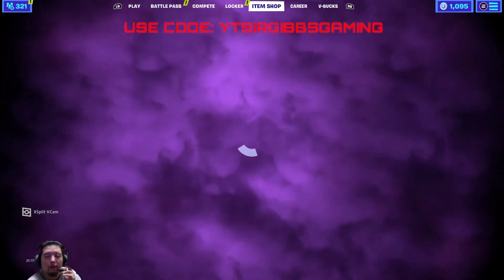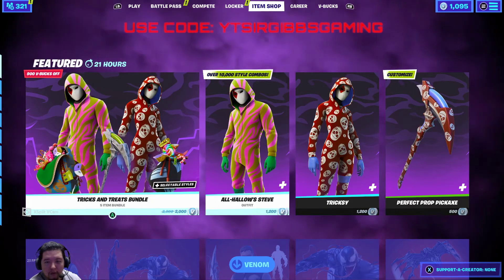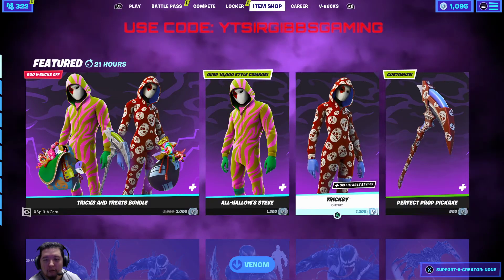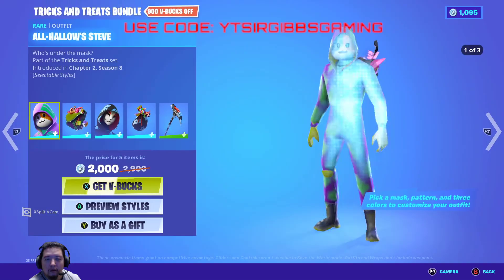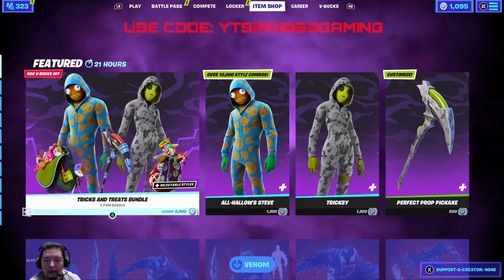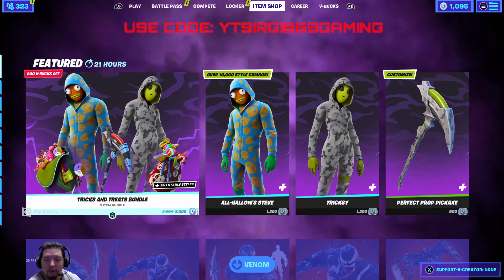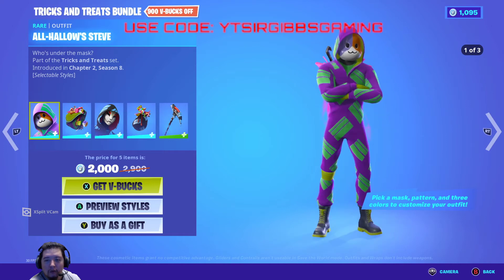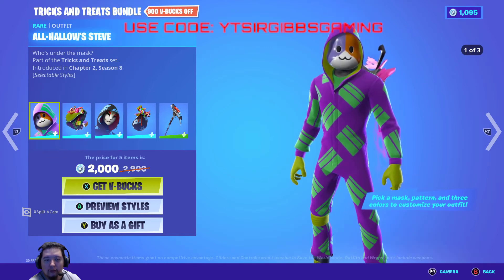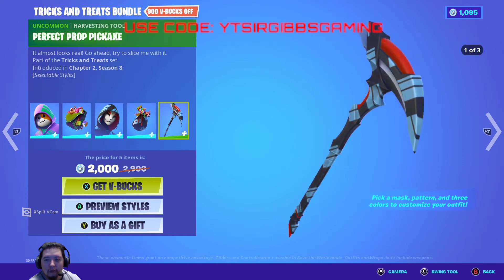Anyways, let's take a look at it. If you get the bundle, you get both skins, both back blings, and the pickaxe — or you can get them separately. They're 1,200 each and the pickaxe is 500. The bundle is 2,000 and it's 900 V-Bucks off. So the two skins are pretty much the same skin — it literally is the same skin, it just has a different face and a different back bling with each one.